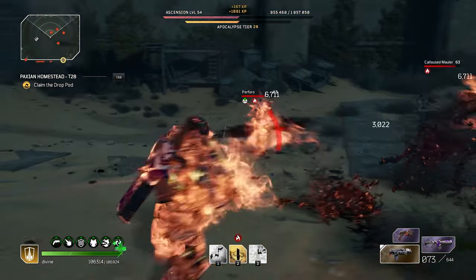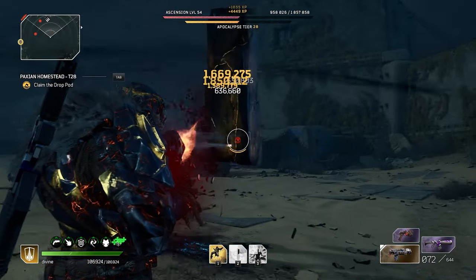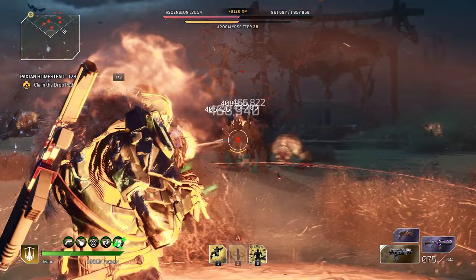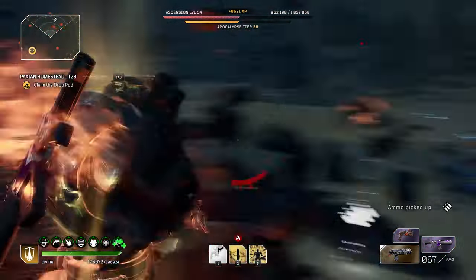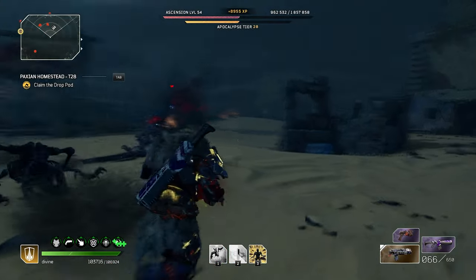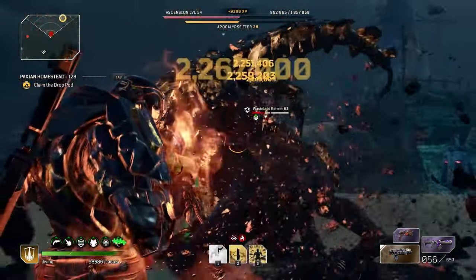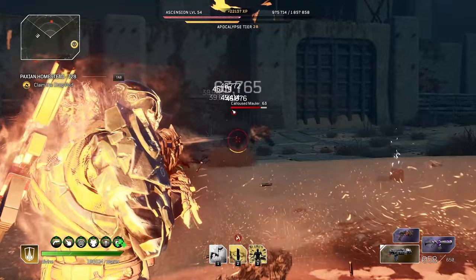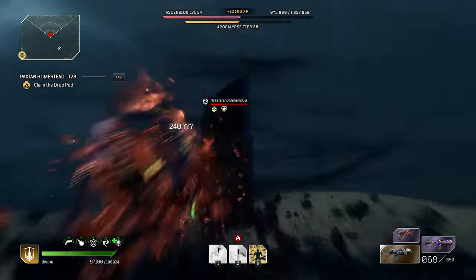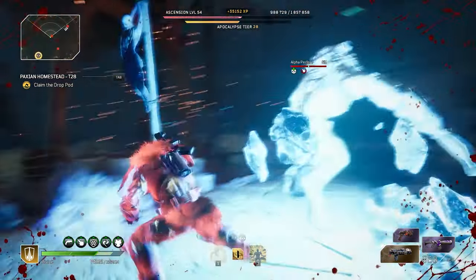Tremor has a 9.9 second cooldown, which is a little bit long — not as short as the other two skills, but not extremely long either. So you don't want to pop this just whenever. You want to wait for more precise moments because this one's more of an overkill kind of skill, which you'll want to save for either sticky situations when you're completely surrounded, or when you're dealing with a single strong elite or captain. It's not absolutely needed, but it's just a huge damage buff.